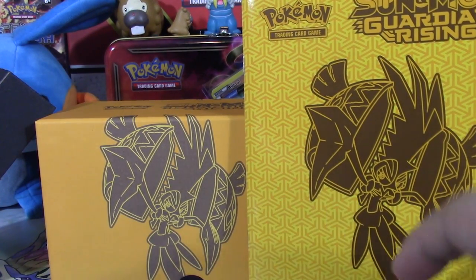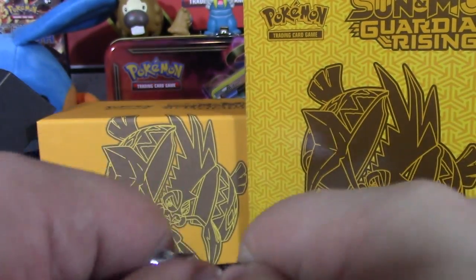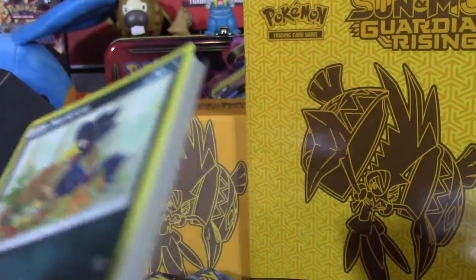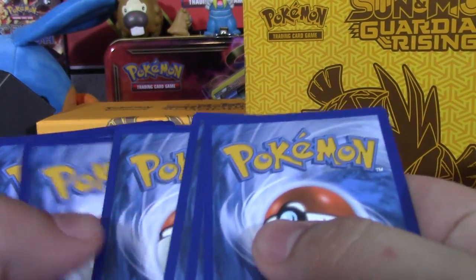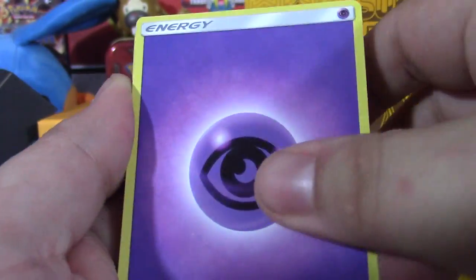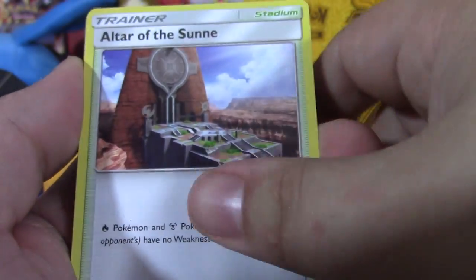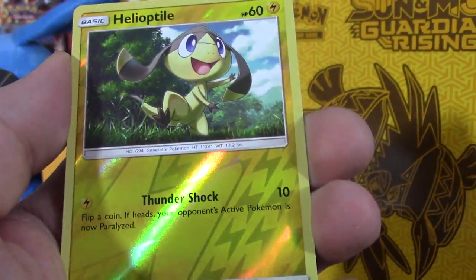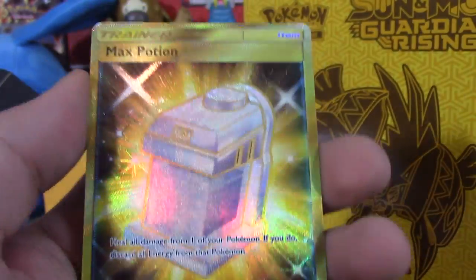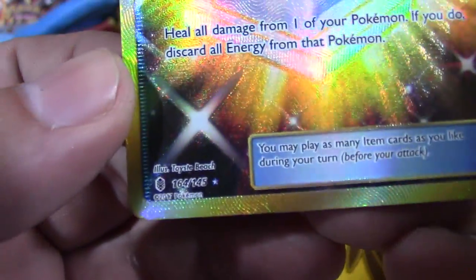Holy crap, let's just get into these packs because we have eight packs of Guardians Rising. If you guys are hyped, scroll down a bit, hit that like button, subscribe if you're new, and let's hope Vdoop can bless some packs. Pack one: Murkrow, Snowrunt, Patrat, Glygar, Bellsprout, Altar of the Sun, Mallow, Altar of the Moon, reverse Helioptile - and oh my god, look at that guys! Secret rare Max Potion, number 164 out of 145!